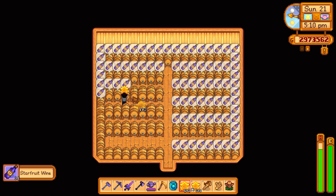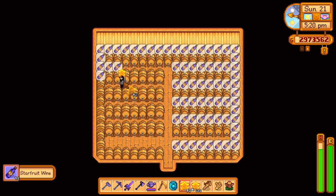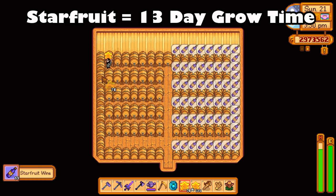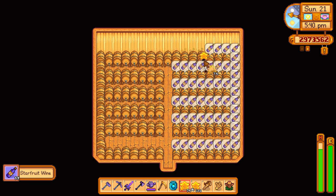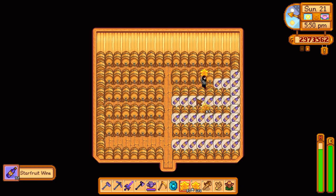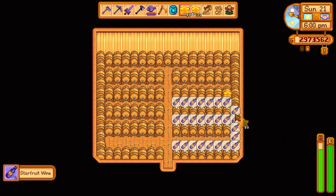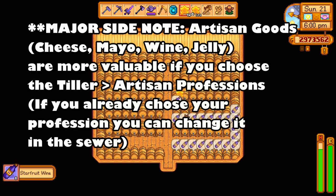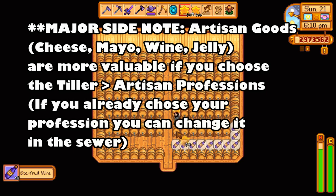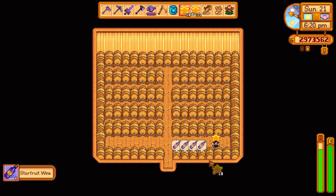Let's use star fruit as an example. It takes quite a while to even get access to a mass amount of star fruit, so we're already maybe a year or two into the game. Then you grow the star fruit in summer, which takes about 13 days. Then you put your star fruit into a keg, which takes another seven days to produce a bottle of wine. Then if you throw that bottle of wine in a cask in your cellar, you can leave it for another 56 days to produce an iridium quality bottle of wine. When I started doing this optimization and finally saw those returns, I was making millions and millions of dollars.